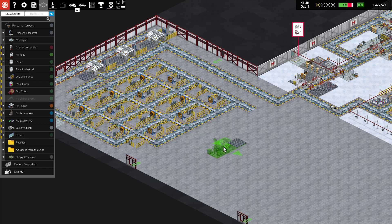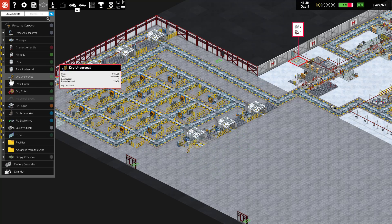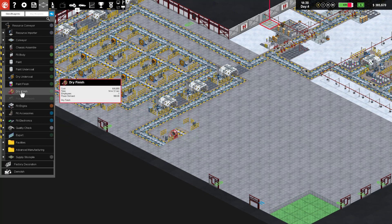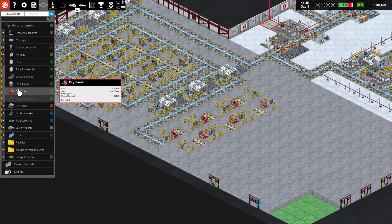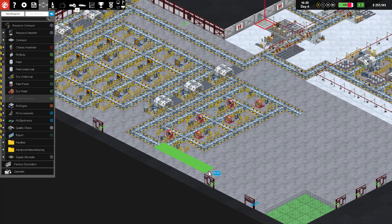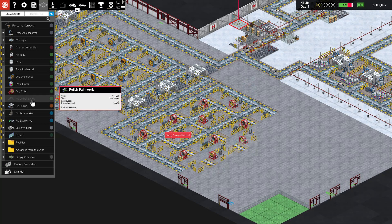Our finished paint takes slightly longer than the undercoat but not by a lot, so I think we'll only worry about three of them right now. Then we'll do the same thing with our dry finish - three on one side, flip it around, three on the other. We'll run another round of those coming the other way as well. We have spent an enormous amount of money and I'm a little worried about how much I just spent for all of that.